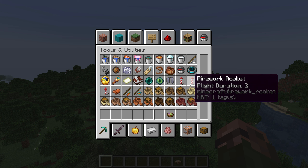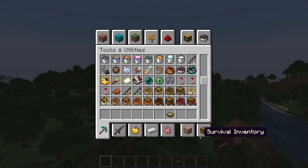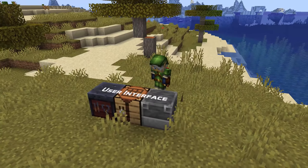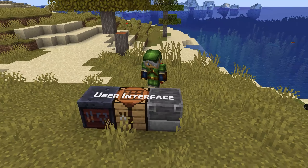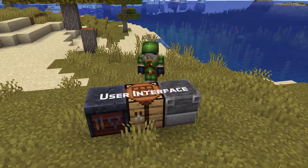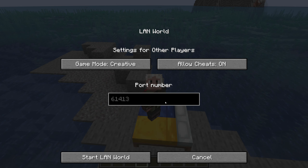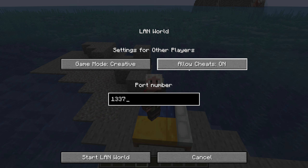Tooltips for items in the creative menu now show which tab the item belongs to in all the special tabs like search and survival inventory. In other UI changes, the Open to LAN screen has been improved and now has a field for setting which port should be used — you can leave this blank to have everything work like before. The game mode and allow cheats buttons now also start out with the values that match those of the world you're playing in.